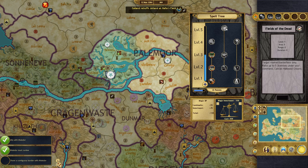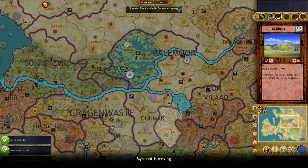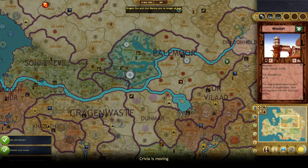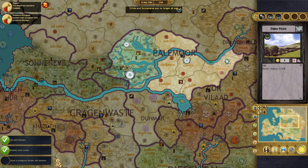One province you own is afflicted by the plague. The wraith skeleton spell is kind of cool I guess. So I guess it doesn't work that way. Movement and trade routes into and out of it are blocked. Silly me, thinking that movement meant troop movement, I guess.